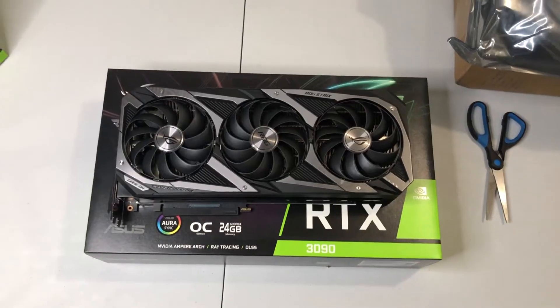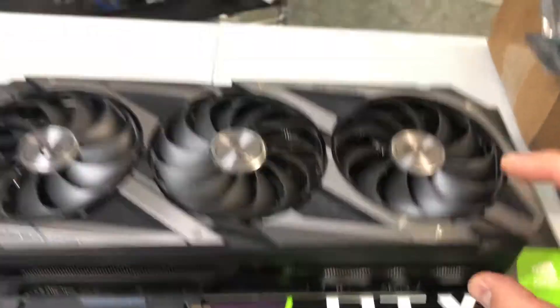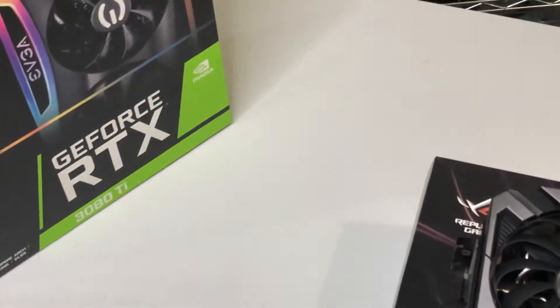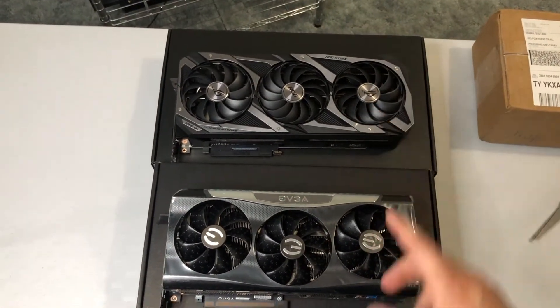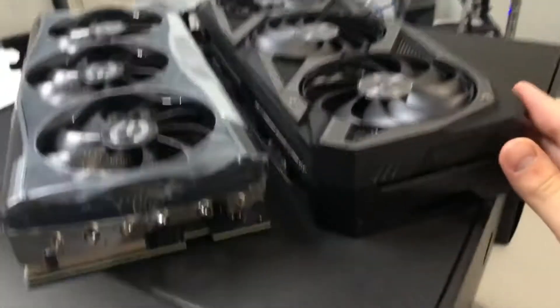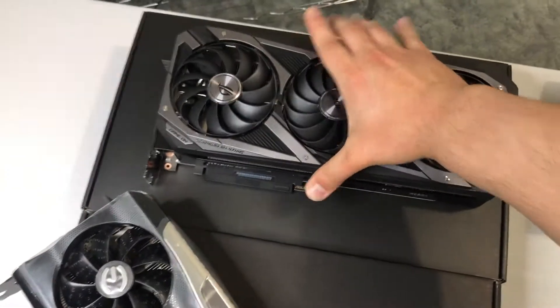So this is the ROG Strix — it's a pretty big GPU. If you look at how thick it is compared to the other cards, especially the 3070 which is really small, this is way thicker. And over here is the EVGA FTW3 3080 Ti. There is a size difference — you can see the 3090 is much much thicker, which makes sense since it's one of the biggest cards on the market today.